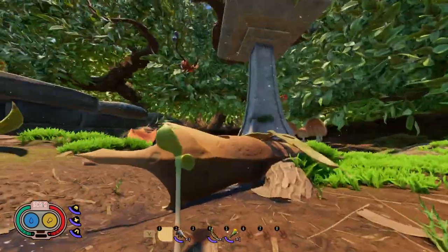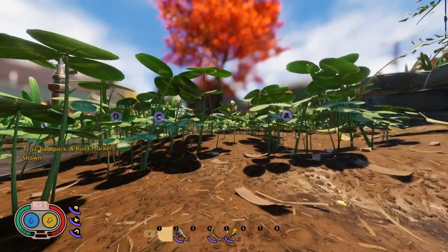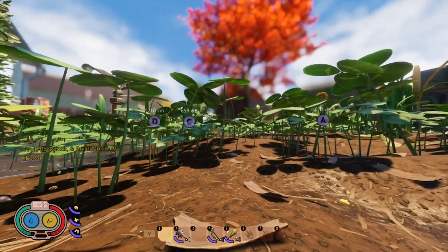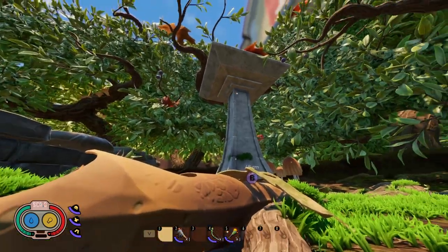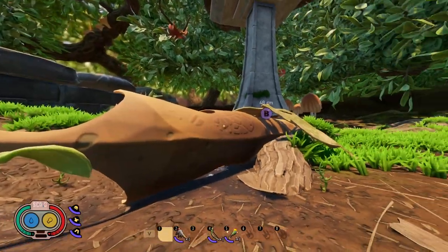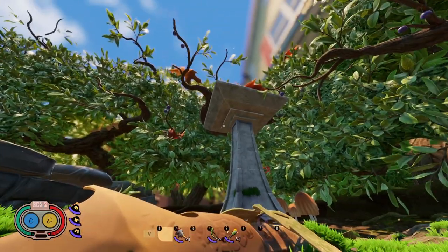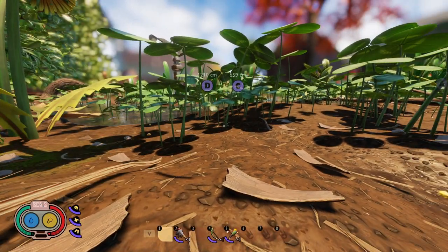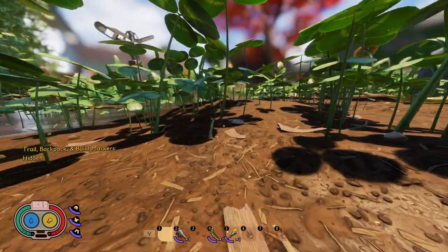I just happened to harvest one right before I started recording this. The crow will fly between the different points, so if you see it flying from the pagoda over to the birdbath, just follow that line between the two of them and there's a chance you'll find a crow feather. Next, we're heading to the third spot.